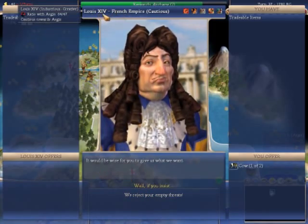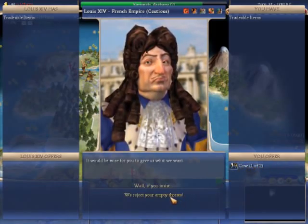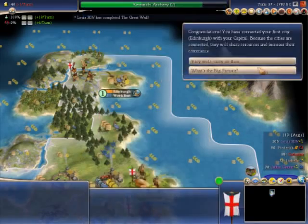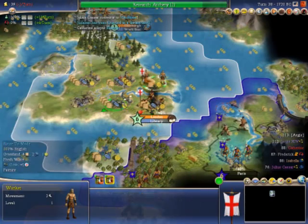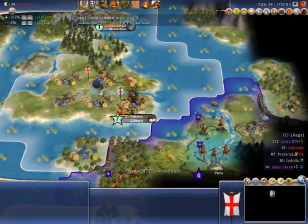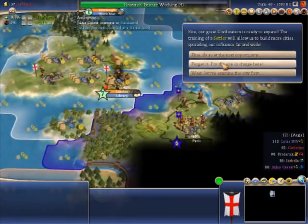Louis the 14th from the French Empire - he's the leader and he can open this sort of chat menu. He's basically saying if you don't give us cow, we're not going to be happy with you. I reject your empty threats! Later on I'll probably declare war on him. That's one of the main things I wanted to ask: do you want me to become a military civilization or a peaceful civilization? You can build a standing army to attack, a standing army to defend, or just trust everyone and don't build one at all.